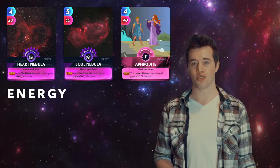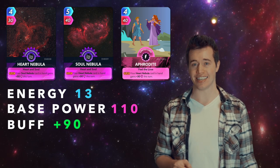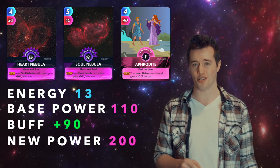Now add in Aphrodite. Total energy: 13. Total base power: 110. These three have a buff of 90. That makes their new power 200, and their new PPE 15.4.